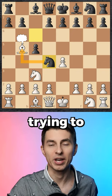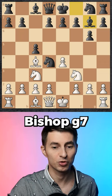Black goes Nd4, trying to attack your bishop, but then you drop it back. After that black continues their standard Sicilian development, you play N3, Bg7, and then you trade knights.